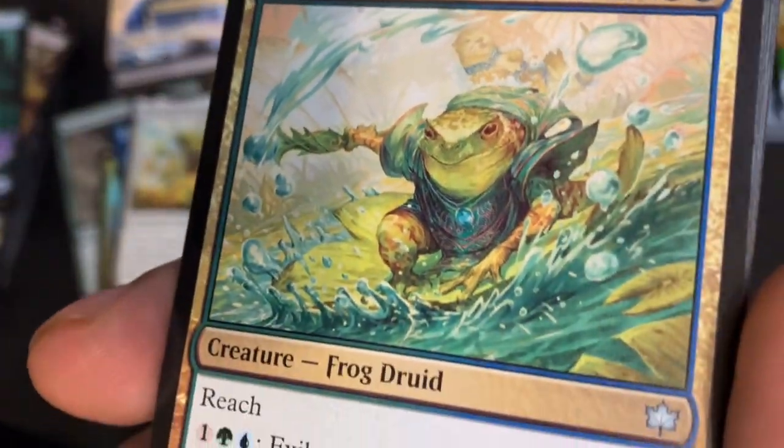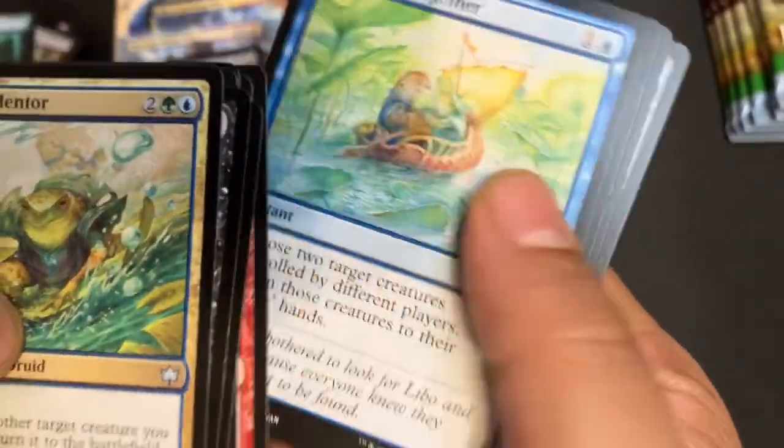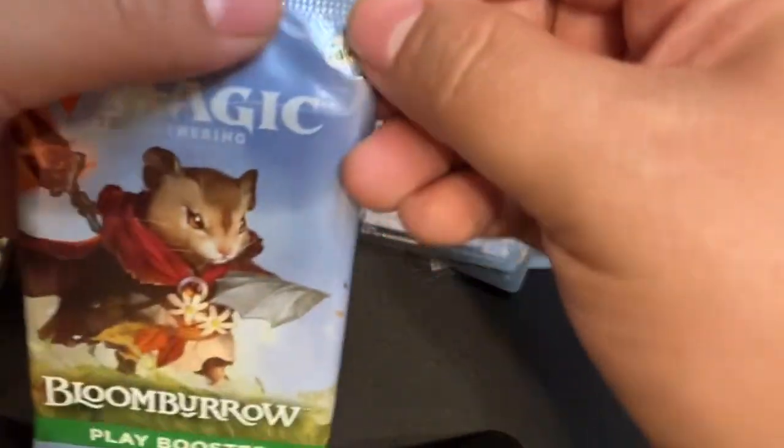Lily Splash Mentor — he's a cool frog. Dew Drop Cure count: two.